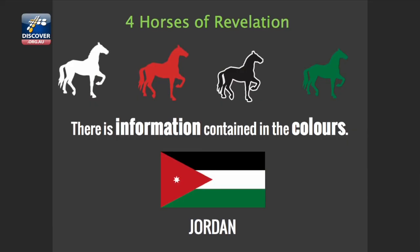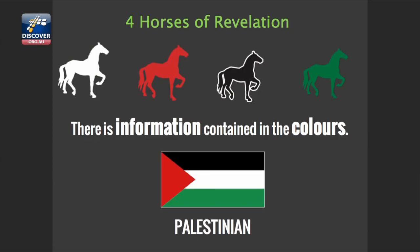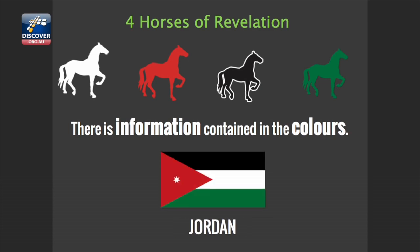Take a look at your screen and just follow with me. Here's the symbol, the national symbol of next-door neighbor to Israel — Jordan. What colors do you see? White, red, black, and green. And then if you go next door, inside the territory of Israel, there is the Palestinian flag. They look the same, don't they?